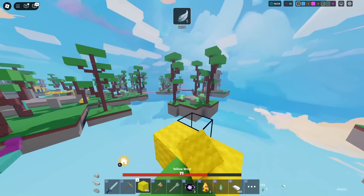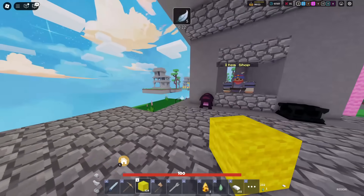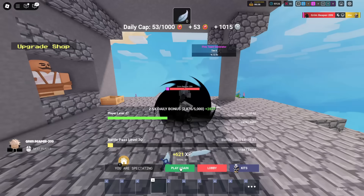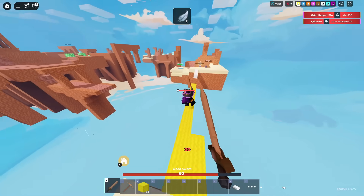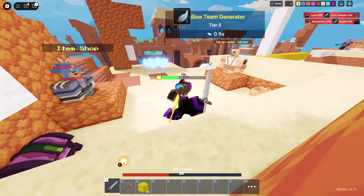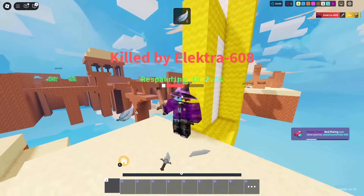We gotta finish off these last players because I don't want to lose my five-stacker. I bought four fireballs — very curious why I did that. Don't do that to me buddy — yep, you're dead. There's another one — I don't want to get too ahead of myself and start dying. We gotta kill the Grim Reaper and the Eldrick. I really hope the Grim Reaper goes back to his base because if not I'm cooked.